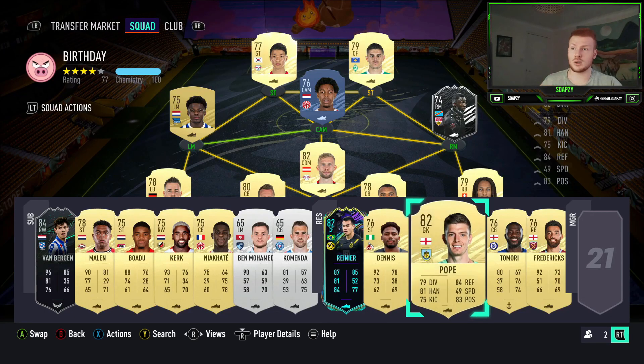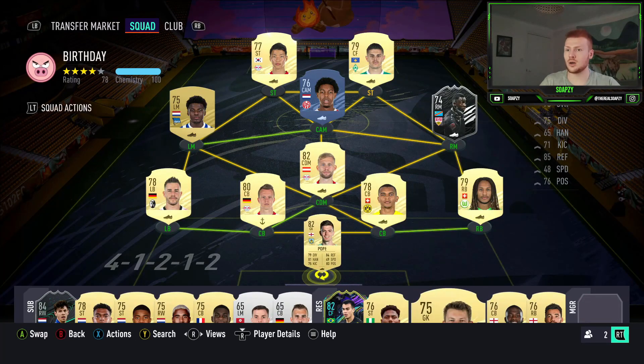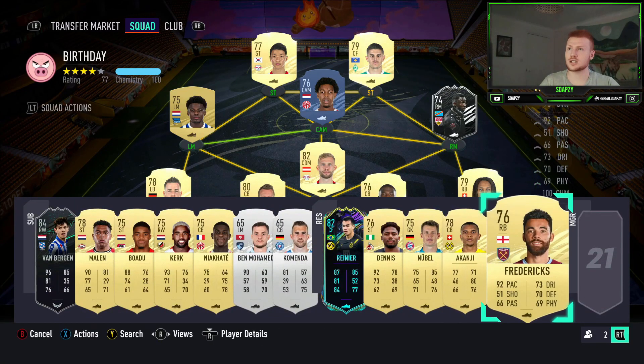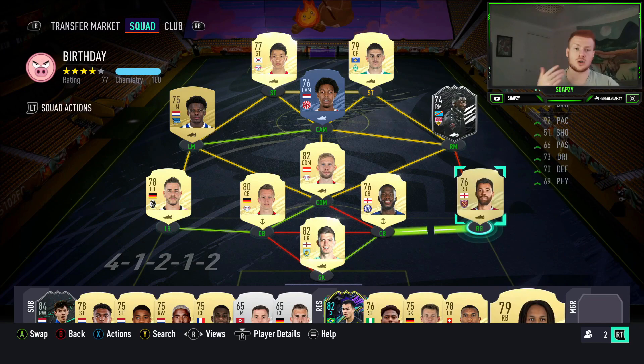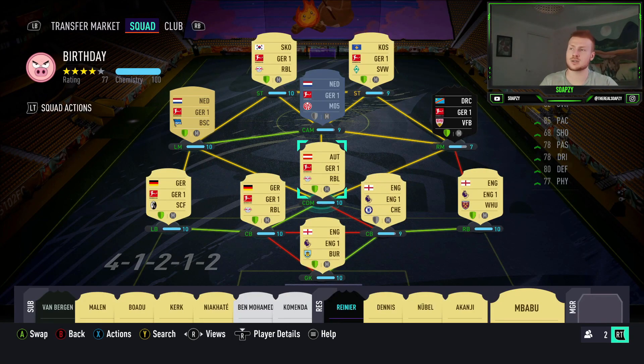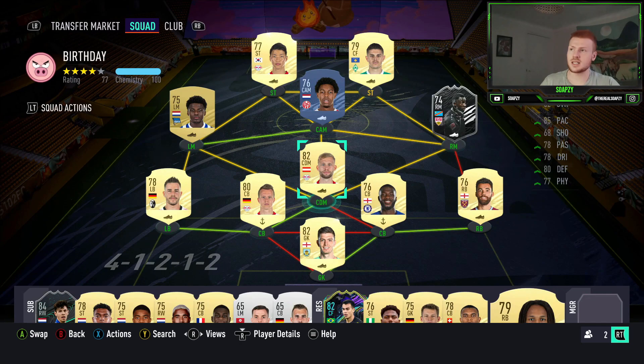If you really like having Pope in goal you can go with Pope, Tomori who is one of the most overpowered players for this mode, and Fredericks at right back. It will leave Wamang Atuka on 7 chemistry, but He-Chan in the squad makes up for the other ratings. You can use that sweaty trio and all of them should get at least 9 or 10 chem with loyalty. If you run a Bundesliga manager or an English Bundesliga manager you can get 4 chem on everyone in this team.